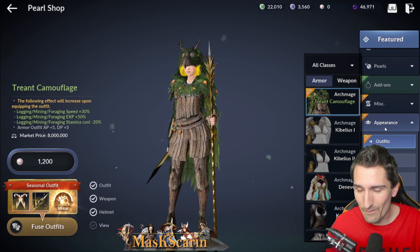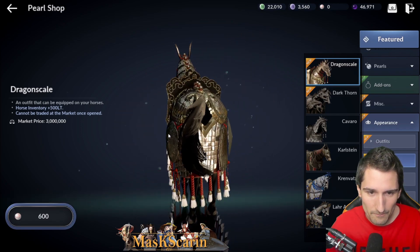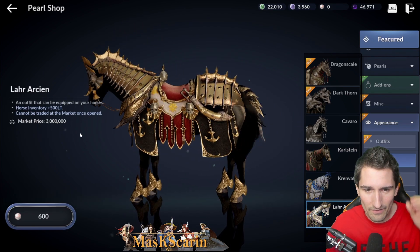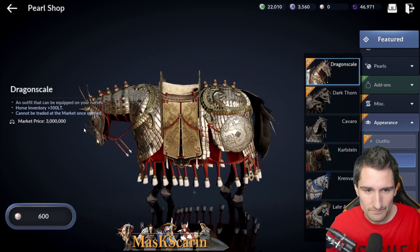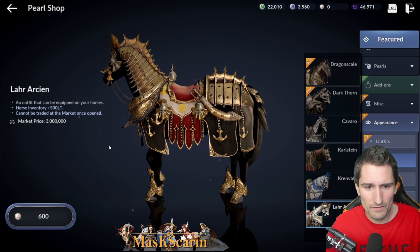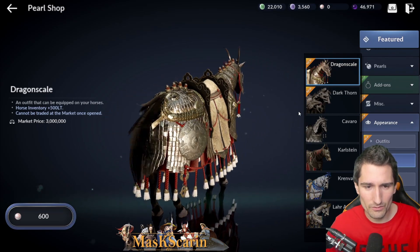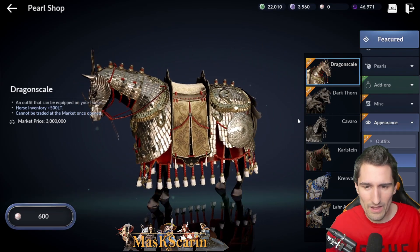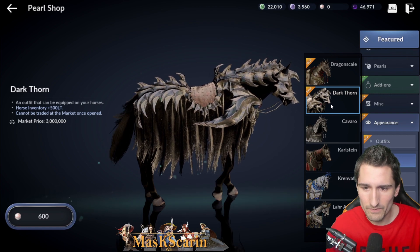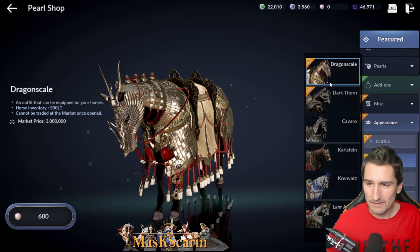Let's cover appearance, outfits, and barding — I'm going to look at barding first. Dragon Scale barding looks surprisingly similar to Carlstein. Dragon Scale — I'm not actually a huge fan of this barding, I much prefer the other one. This one almost just looks like a cleaner, more expensive version. And this was like his uncle who tried to DIY his own armor set. Dark Thorn — this one's kind of cool, a little bit of a different theme, a little bit of a cleaner saddle. Two new bardings though — low impact.